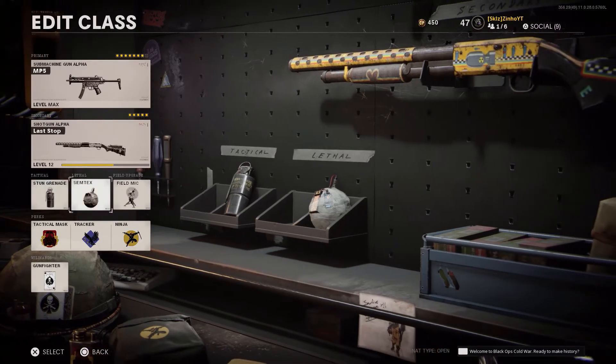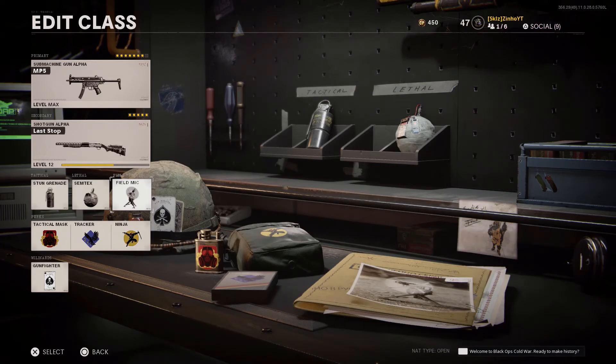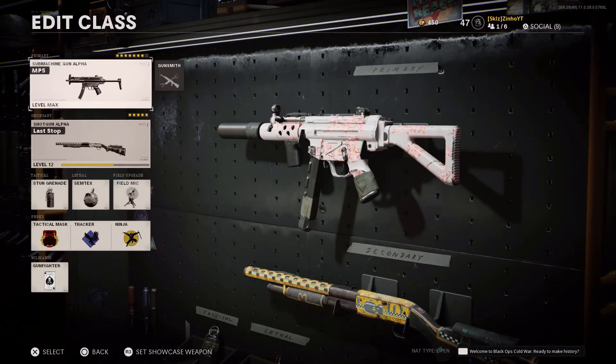For tactical and lethal grenades, I'm running Stun and Semtex. My field upgrade is the Field Mic — it's hands down the best field upgrade you can get because it's essentially like having a UAV at all times.